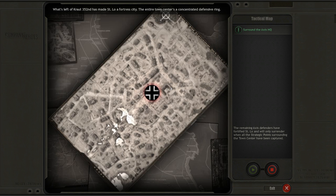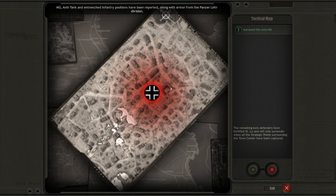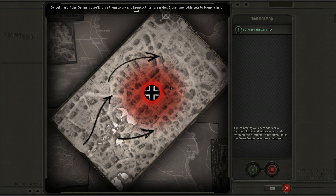What's left of the Kraut 352nd has made Saint Lou a fortress city. The entire town's center is a concentrated defensive ring. MG, anti-tank, and entrenched infantry positions have been reported along with armor from the Panzer Lehr Division. By cutting off the Germans, we'll force them to try and break out or surrender. Either way, Abel gets to break a hard nut.